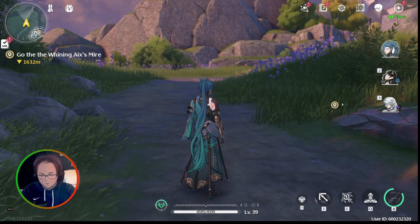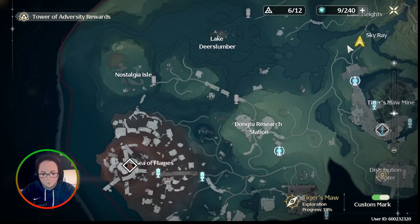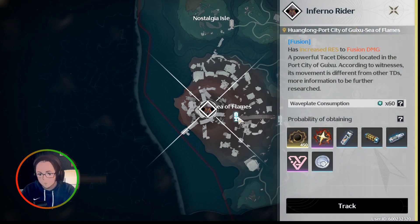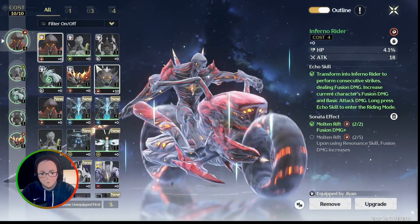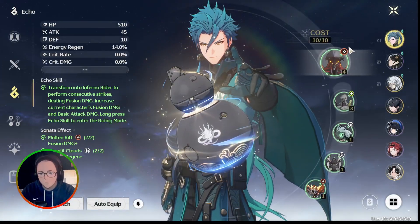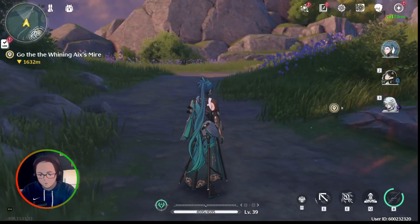A quick video on how to use the echo mount. First you need to beat this boss to be able to get his echo. Then just go to the character and equip it. If you get more than one echo you can use it on more than one character.